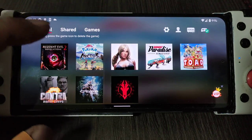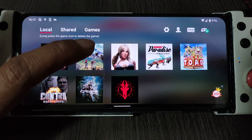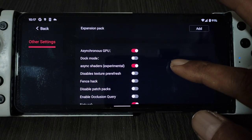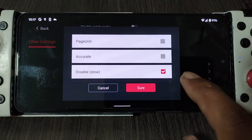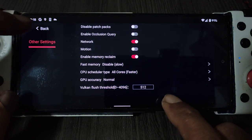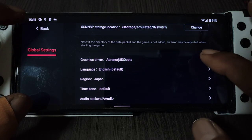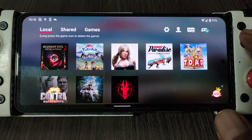Let's begin. Let's test Pokemon Legends Arceus first. Let's see the settings — you have to use slow mode otherwise it won't boot. The driver is 530 beta or 530 header — one more or less the same performance.